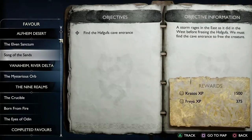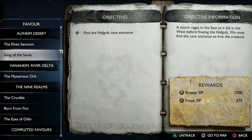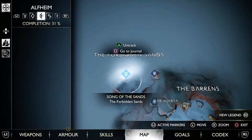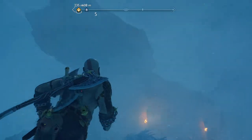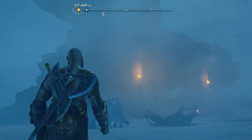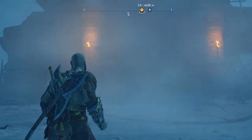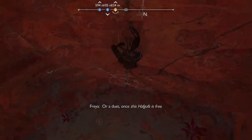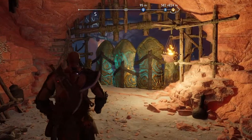Bring up your map, head to your goals, and you no longer need to track the Elven Sanctum. Track the Song of the Sands instead, and you'll notice the quest marker is pretty much right in front of you. It's hard to see because of the sandstorm, but you're looking for an object with torches on the front to the left and right pillars. Once you've found it, head inside and climb down the wall to the bottom — this will start the Song of the Sands favor.